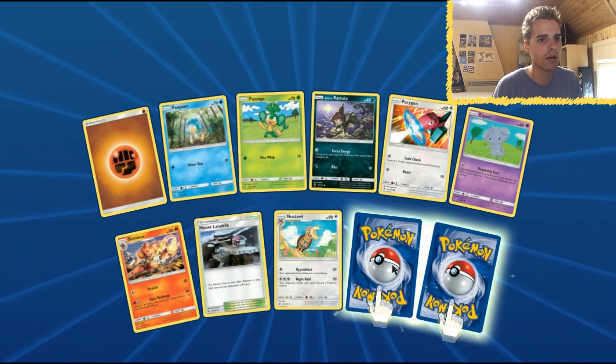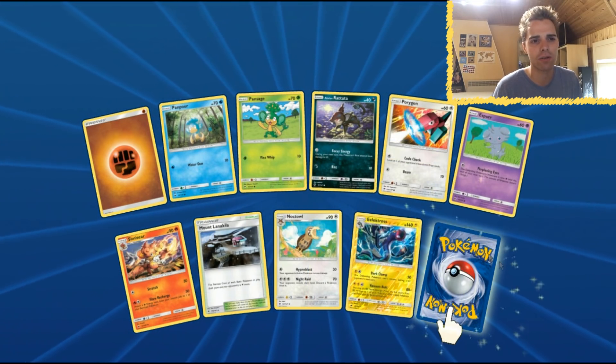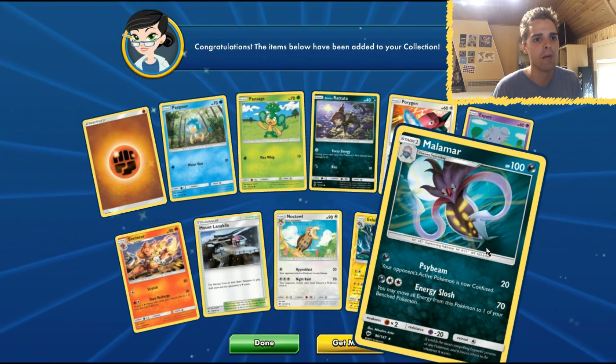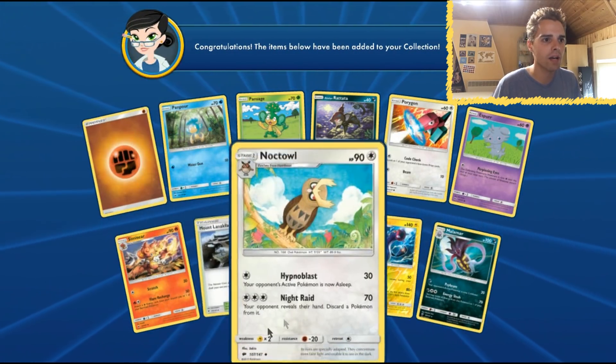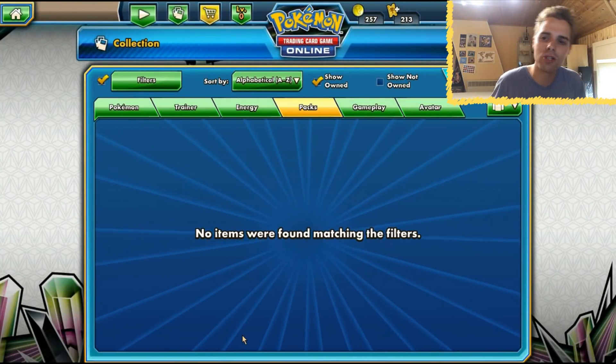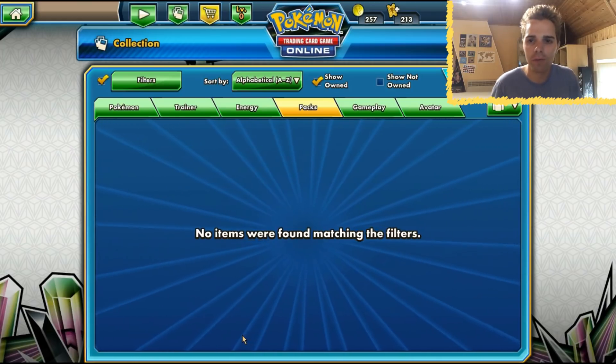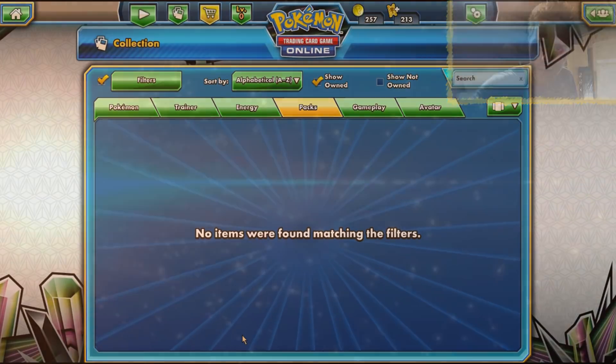Two Rares in the pack — we got Electros. At a time when Electric was good. And Malamar, the wrong one. Still, that's a garbage pack. Anyhow, this was Zandoz TCG. Thanks again for watching. If you enjoyed what you saw, demolish the like button and subscribe for more content. See you guys in the next Pokemon TCG video. I'm out — peace out.